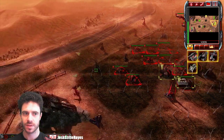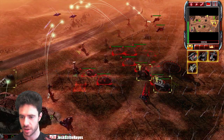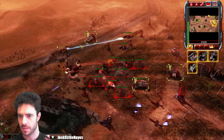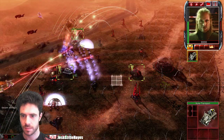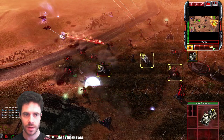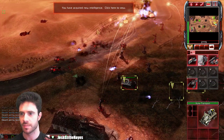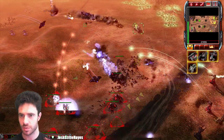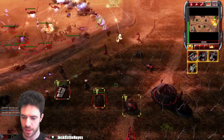Build some scorpion tanks up. Large unidentified force inbound on your location. Attack over here, change everyone to an aggressive stance. Attack move over here — you are now mine. Nab those nukes and get the hell out of there. I'm building some more scorpion tanks — can't shoot up, so raider buggies might be a better idea. You guys pull back over here. Shoot down the Scrin as we go — I don't want any Scrin remaining.